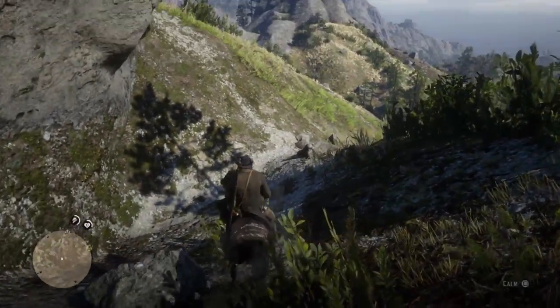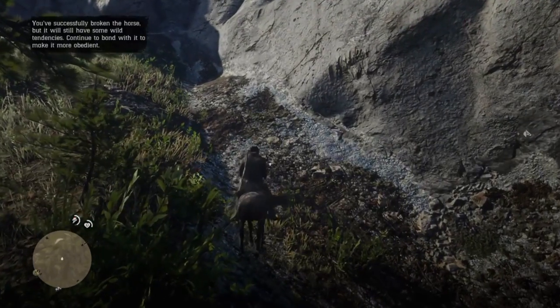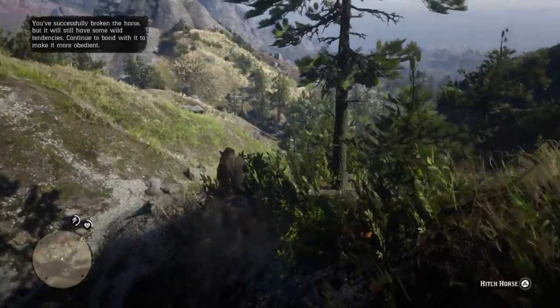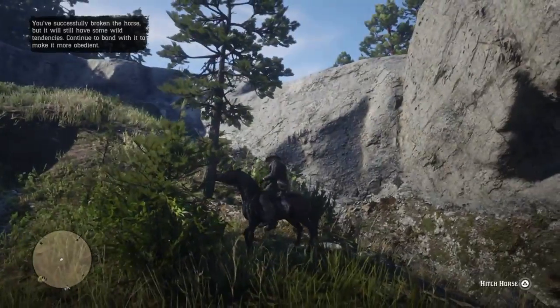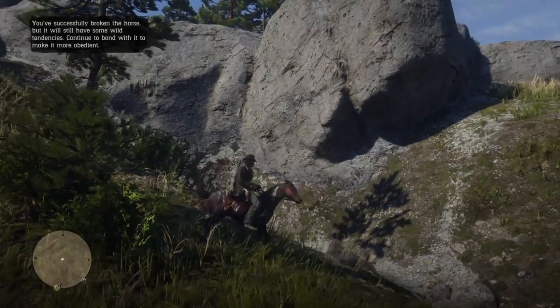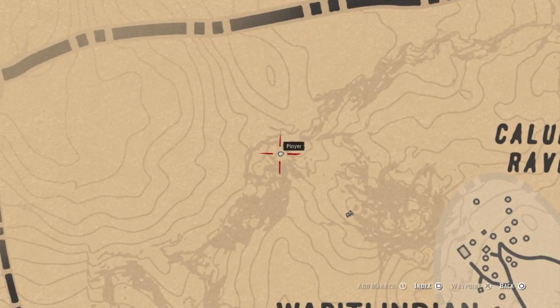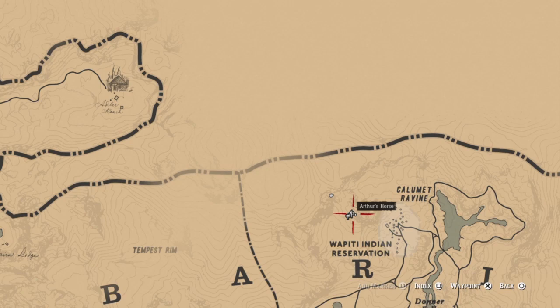Stay calm now. Here we go. That wasn't so bad, was it? Here is where we found the horse, but here, where we left the Gold Palomino, is where he actually spawned. I bet you're glad Arthur approached on foot now.